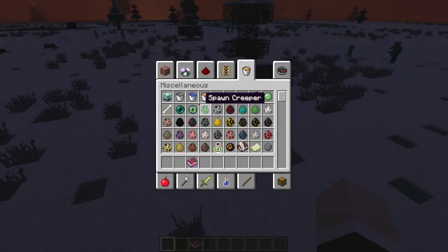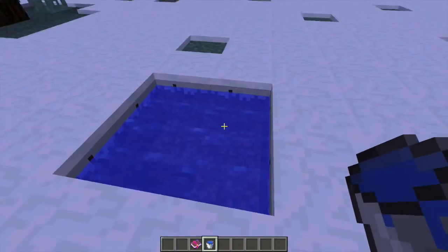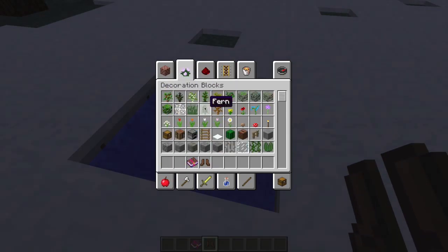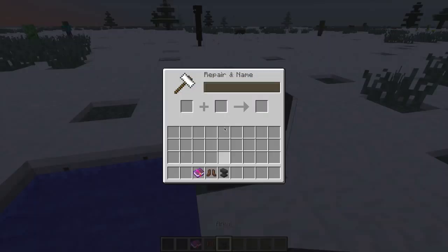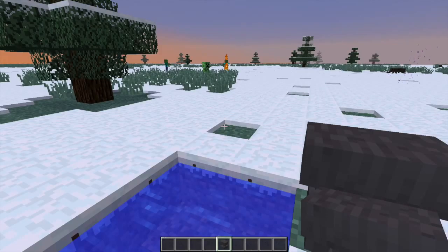These are probably one of the best things in 1.9. We also have a new enchantment called Frost Walker. I'm not sure if it's in the creative inventory here, but what Frost Walker does — let me just make a little pool to show you guys. You're gonna love this.